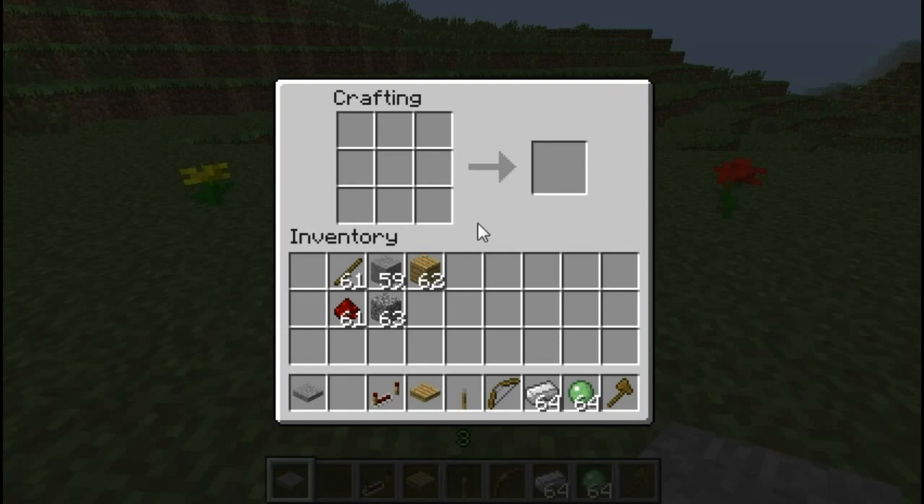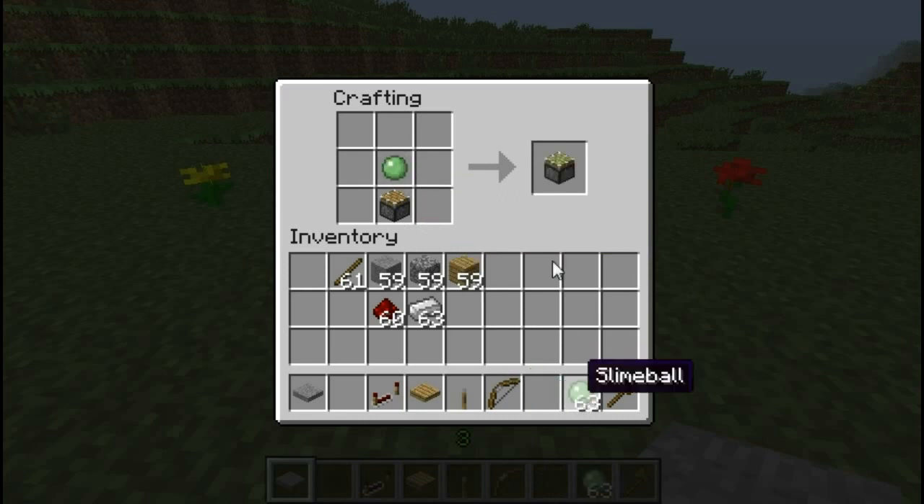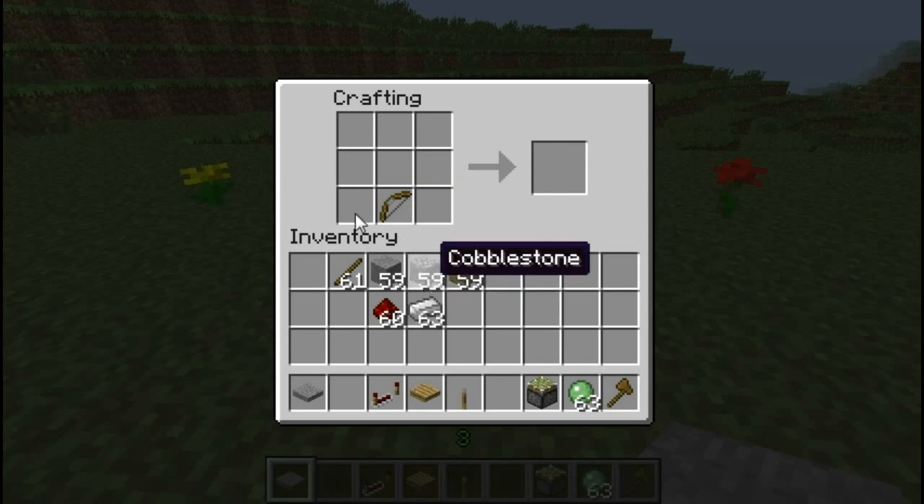Next we have a standard piston. When powered, it will push objects away from it. To make a piston hold what it pushes and to pull it back, add a slime ball to it to make it a sticky piston.